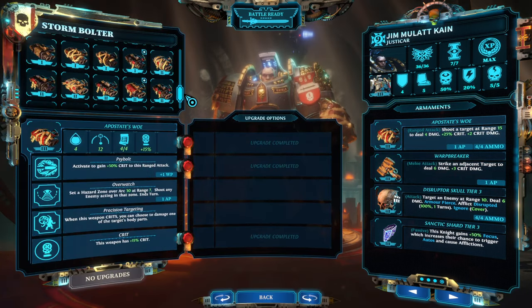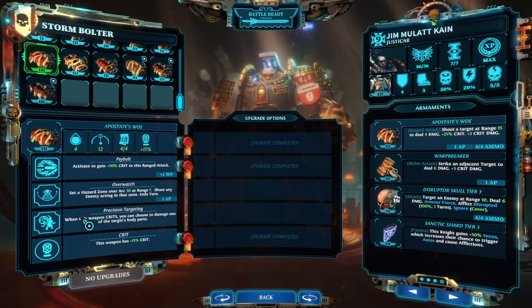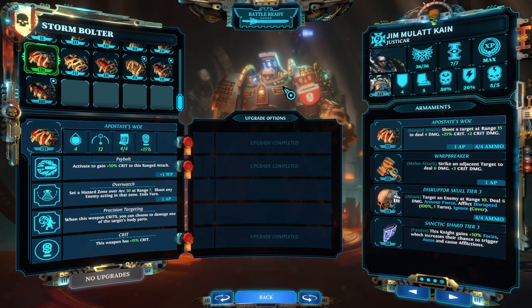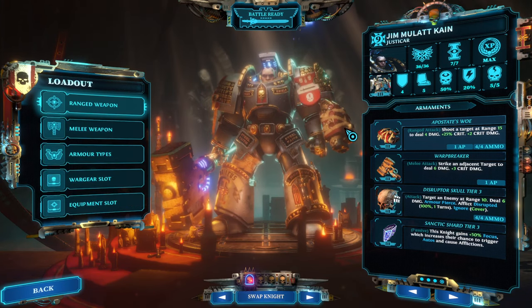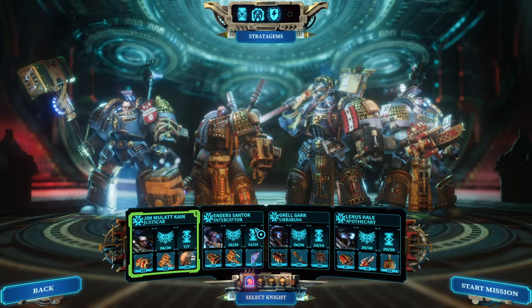However, the Iron Arm plus AoE gives more bang for the buck, which is why I'm running that. For the ranged weapon I have Apothecary's Woe as a fallback — a specific weapon that not only increases crit chance to 100% when psy-bolting but also has Precision Targeting, which from time to time allows additional stuns or prevents nasty abilities from going off. It's basically a ranged disarm or disabling ability.